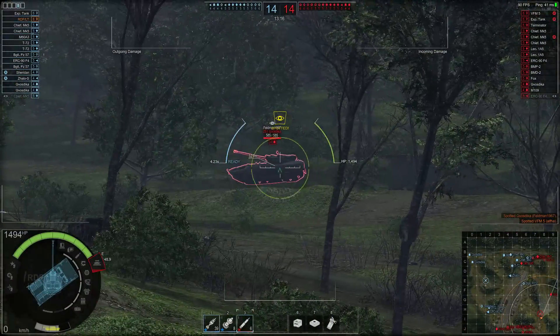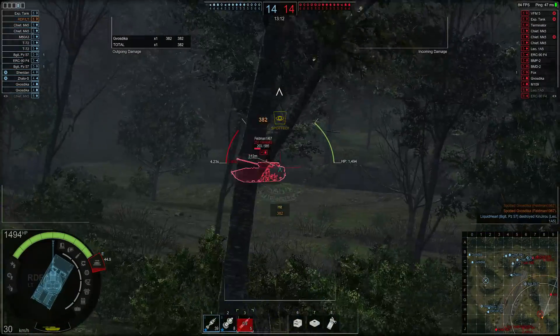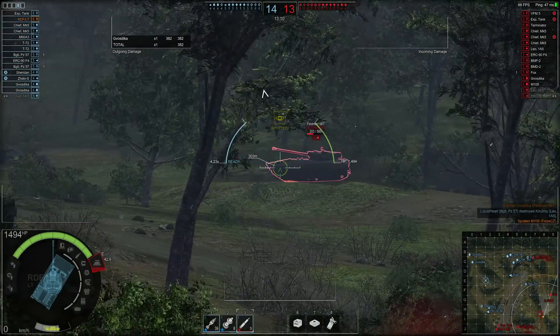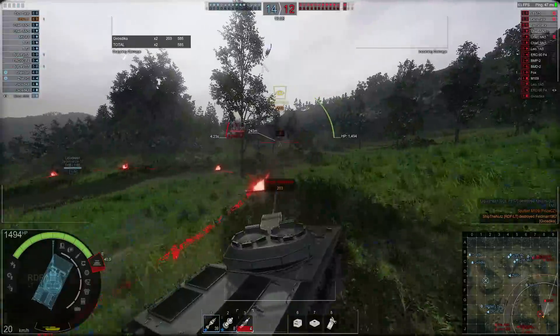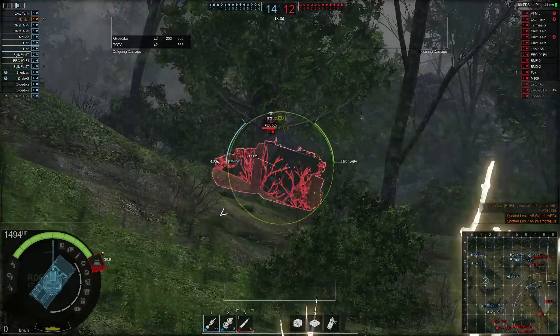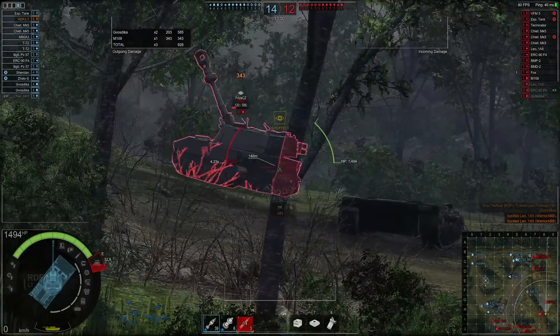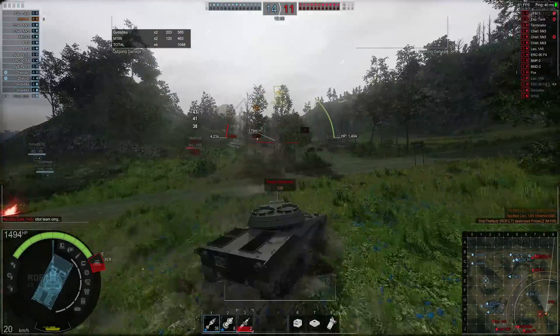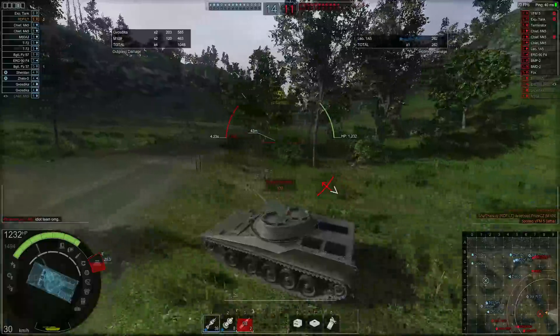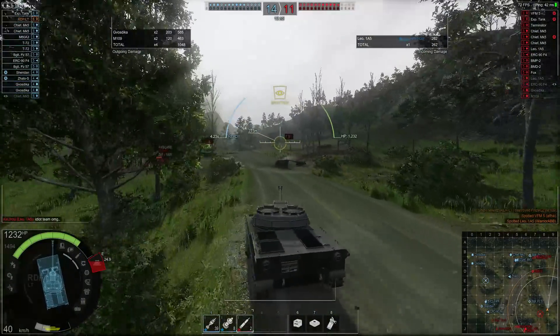Which is not bad, because with standard AP rounds - not Heat rounds that I'm using at the moment - you have quite low alpha damage, like 240 and something like that is going to be your average alpha damage if you hit with standard AP rounds. But lightly armored tanks like artilleries - Heat rounds are going to work super good.